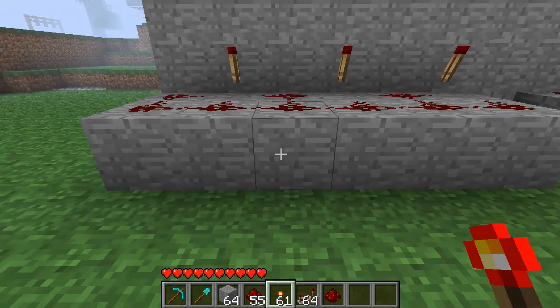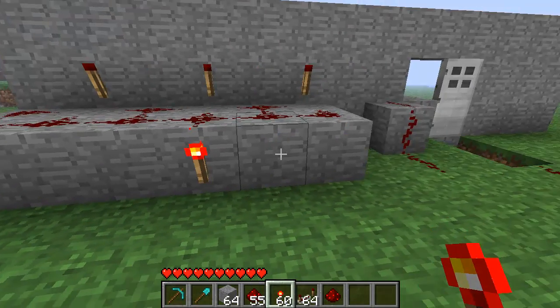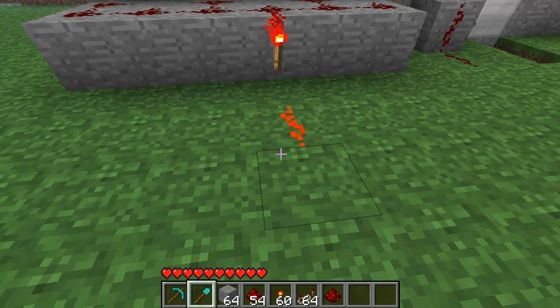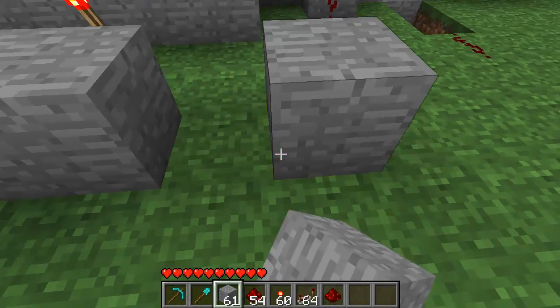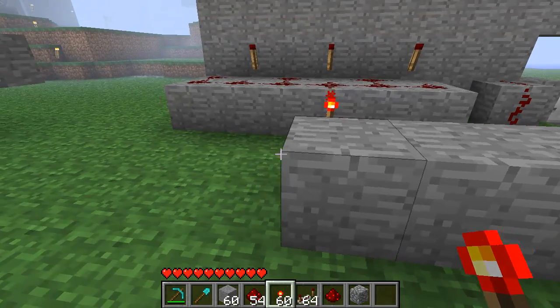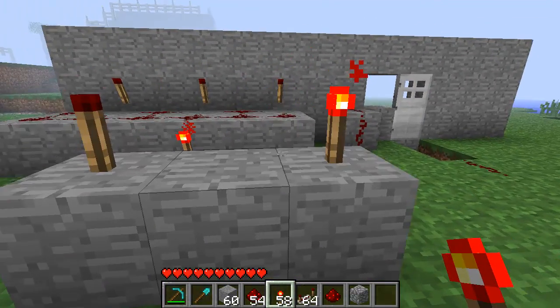The next thing you need to do is get a redstone torch and place it behind any one of these bottom blocks — it doesn't really make a difference, but I just place it there. Then place 1 redstone dust and then place 3 blocks like so. Then get 2 more redstone torches and place these on top — it's important you place these on top like so.